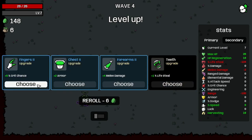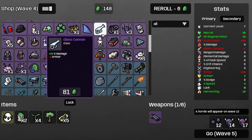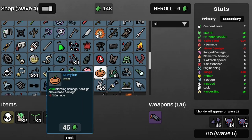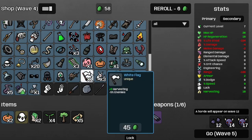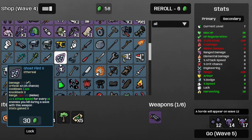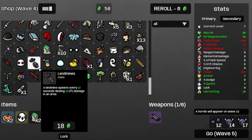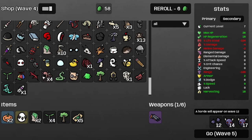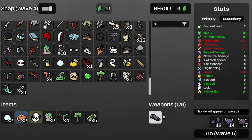Get some more regen and some more armor. Let's grab a pumpkin — actually two pumpkins. I guess some more lenses for some more range damage, like so. Now the shotgun is doing ten by four.